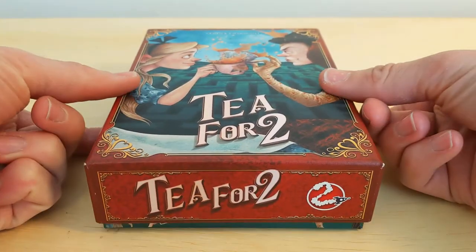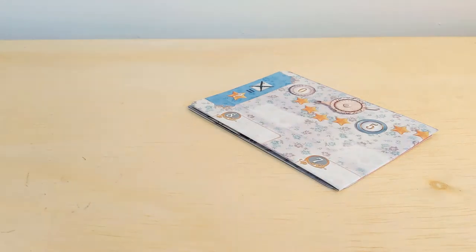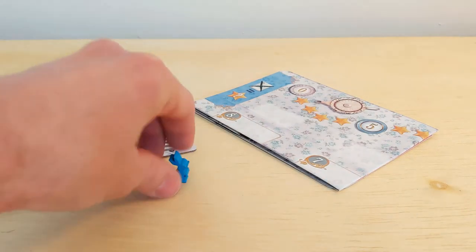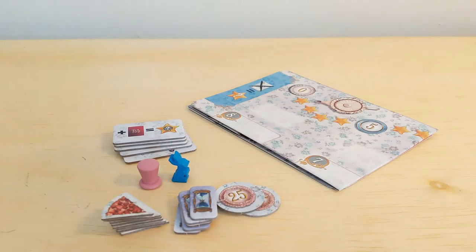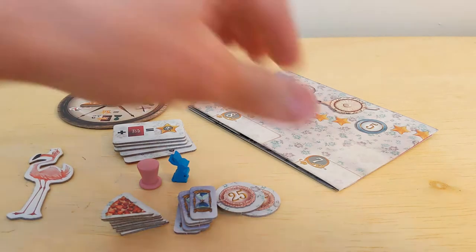Let's get started by opening the box and retrieving our game components. You should have a scoreboard, five objective tiles, two player pawns, a series of teacup, hourglass, and tart tokens, a pocket watch board and a flamingo token, and 50 character cards.